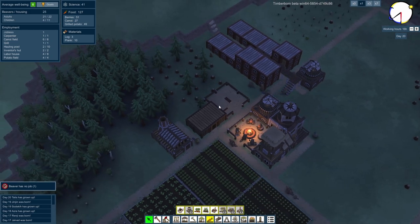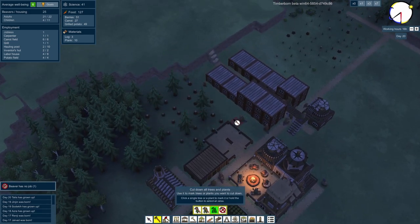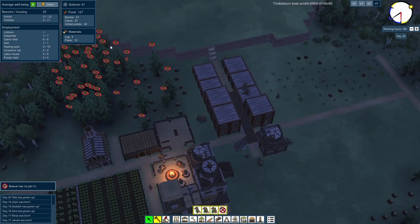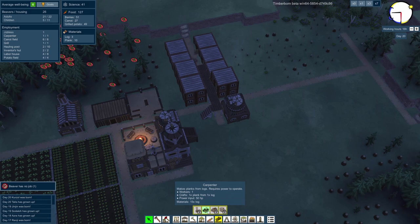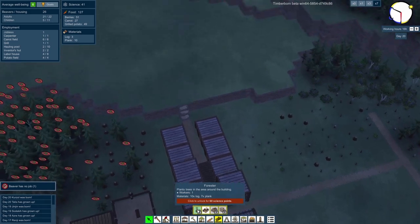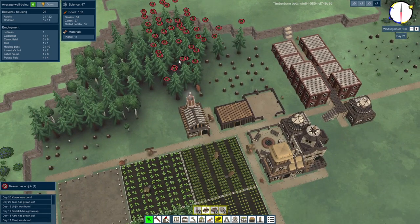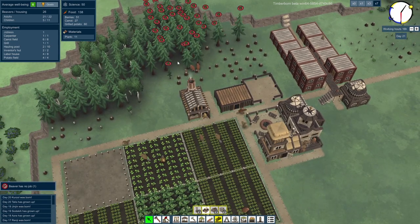We need to do some more chopping of things. Let's get rid of everything over there — all of those things. And this is what we need to do with our science: we need to actually research Woodworking — the Forester. We need 60 science points because we need a forester. We're going to put two foresters up here, and they can plant loads of trees and then cut them down again, so we can have a nice sustainable source of wood. Right now we can chop all these down, which will give us a big pile of wood.